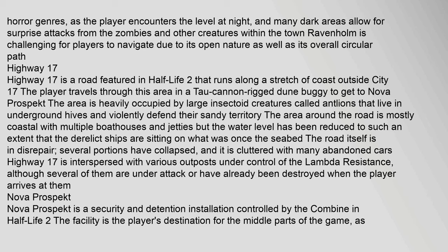Highway 17 is a road featured in Half-Life 2 that runs along a stretch of coast outside City 17. The player travels through this area in a Tau cannon-rigged dune buggy to get to Nova Prospect. The area is heavily occupied by large insectoid creatures called antlions that live in underground hives and violently defend their sandy territory. The area around the road is mostly coastal with multiple boathouses and jetties, but the water level has been reduced such that derelict ships sit on what was once the seabed. The road itself is in disrepair and cluttered with abandoned cars. Highway 17 is interspersed with various outposts under control of the Lambda Resistance, although several are under attack or already destroyed when the player arrives.